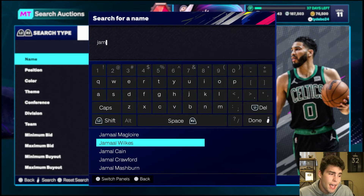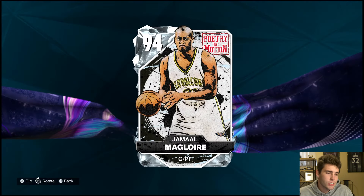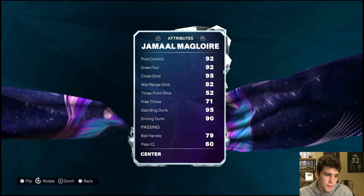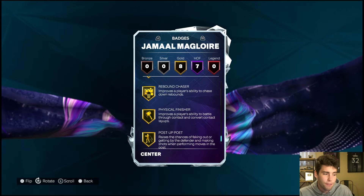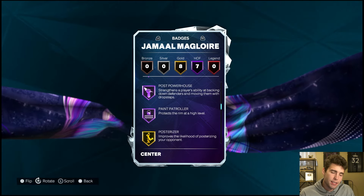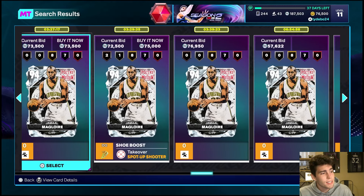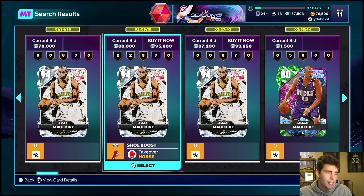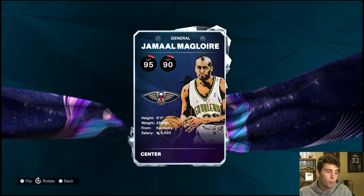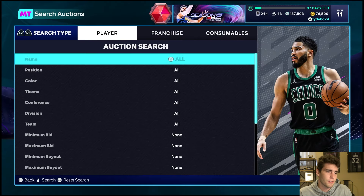At 75,000 coins, this is a guy I would not buy, but I don't know who else there really is to pick up — it is Jamal McClure. 6'11", 52 three-ball, not great, good standing and driving dunk, defensively going to be able to compete, 84 speed, seven Hall of Famers. I don't love this card, but I like him because he's going to be able to compete defensively and he's decently fast. If you can find a badged-up one for 75,000 coins, I don't hate it. I'd personally save up for a card that's a little bit better, but Jamal McClure is definitely solid.